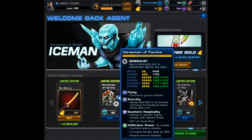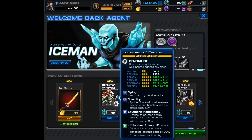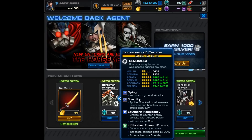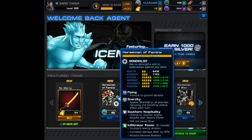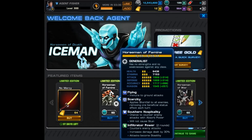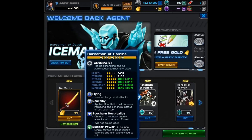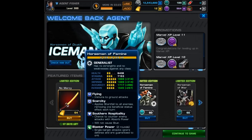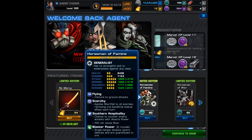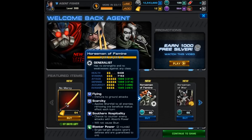Taking a quick look at the Horseman of Famine — that's Rogue. She has something called Scarcity, which applies Shortfall to all enemies, removing one beneficial status effect each turn. She also starts with Infiltrator Power, so she starts countering enemy attacks, increases damage dealt by 30%, and most importantly her attacks become Stealthy. She remains a Generalist, so she's a Generalist with Infiltrator powers, at least to start the battle. Then the second form starts with Blaster Power, so her single target attacks ignore defense and are guaranteed to crit. Both costumes are really nice because her abilities are changed slightly and she gains those class powers without dealing with the weaknesses.